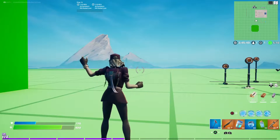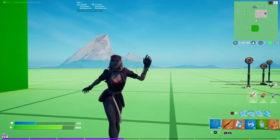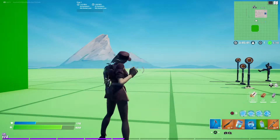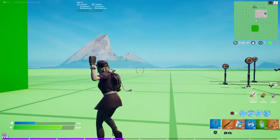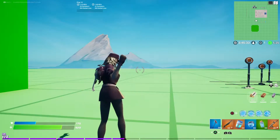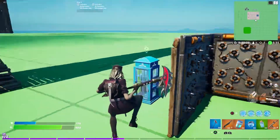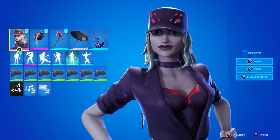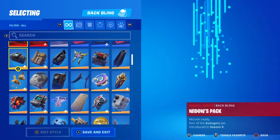It looks kind of funky — uncanny valley. It looks too happy-go-lucky for a Halloween skin. Dusk looks pretty evil, Dark Bomber looks pretty evil. This just looks weird and off. It doesn't look right. Look at her face — this is my personal opinion on that. Let's take the back bling off.